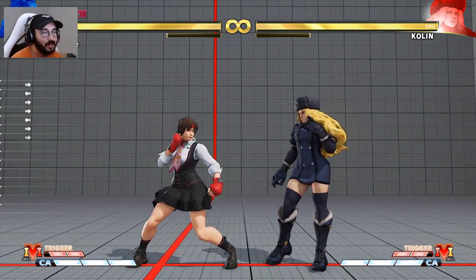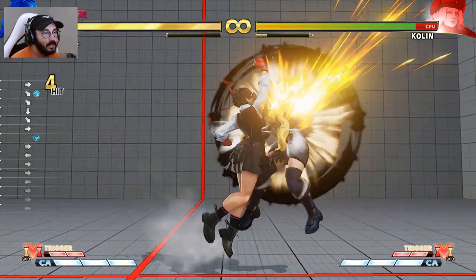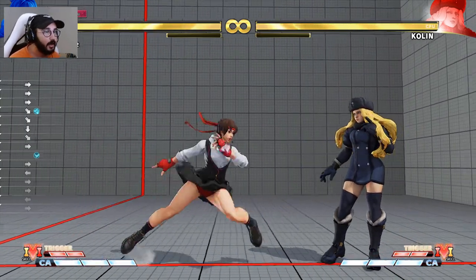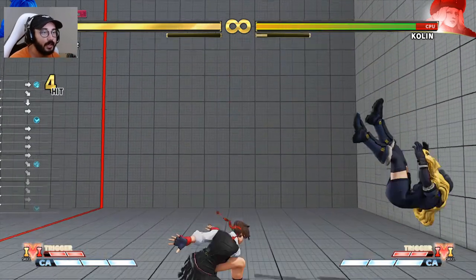I don't play Sakura, but the combo I usually get hit with is just Stand Light Kick into Light DP. I'm sure you can burn meter, and maybe if you have V-Trigger you can do a lot more. But Stand Light Kick into DP is the one I get hit with the most.